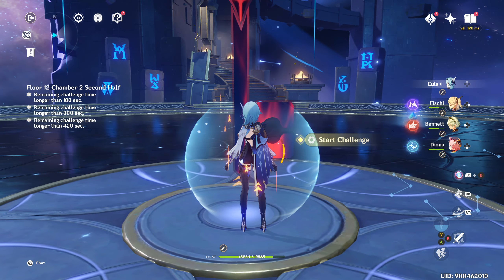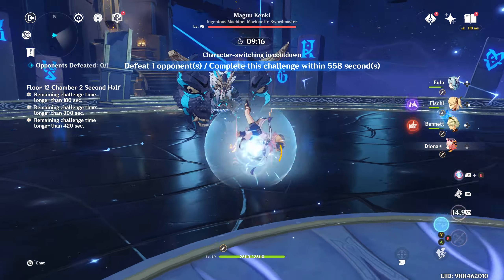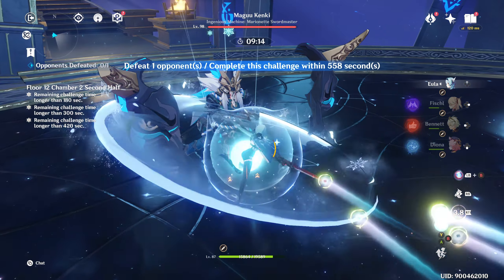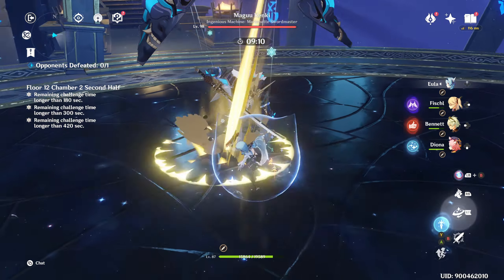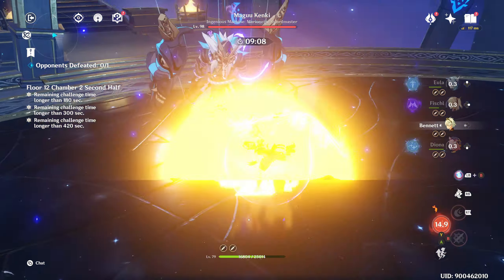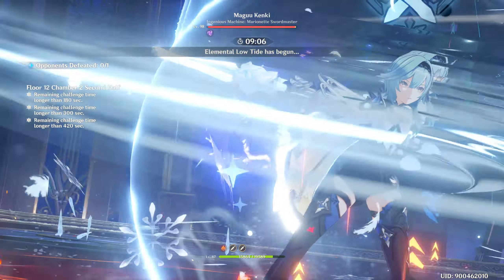I found Chamber 2 part 2 pretty tricky. Magu Kenki starts out invulnerable, so you can use this time to recover your energy. You can see my Eula regenerates her energy to full in a few seconds, which is nice, so you don't have to save energy from the previous floor.